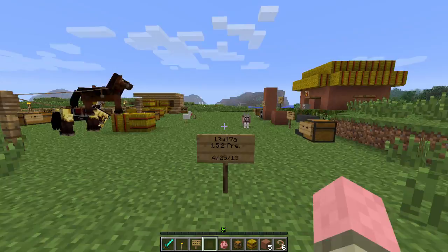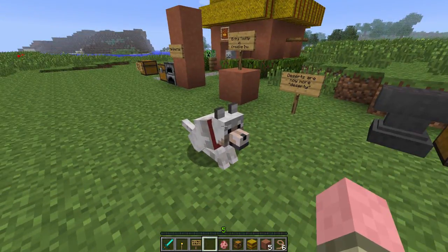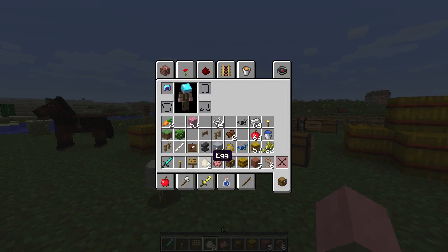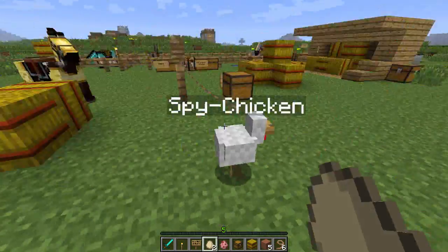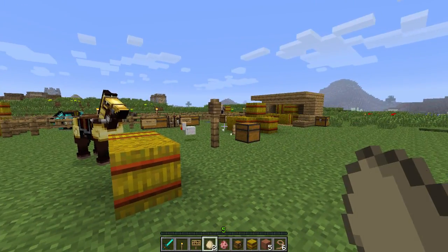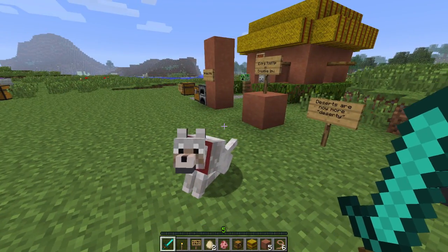I will deal with you, you litter bug. Sheesh. What's the crime for littering? What's the penalty for littering? It is certainly a crime. You know what it is? It's two egg lashings. That's what it is. Stand still, spiked chicken! That'll teach him.